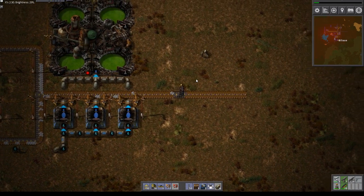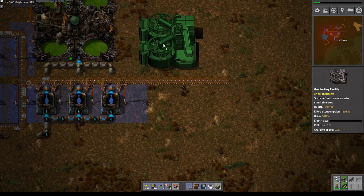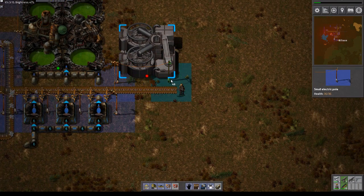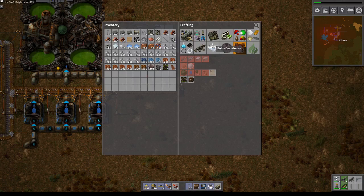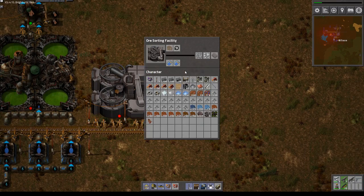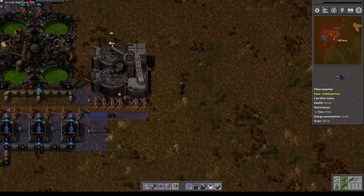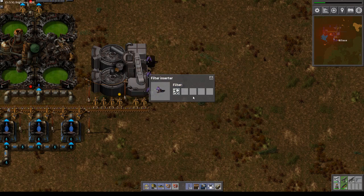That should be better, hopefully. Now we can start making our refining plants. I'm going to be creating salt barium — one two three. That's just guesswork; I know that quartz is one of them.